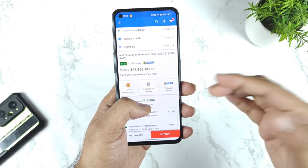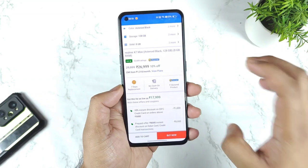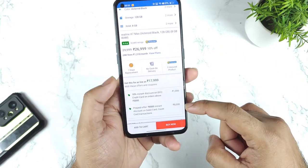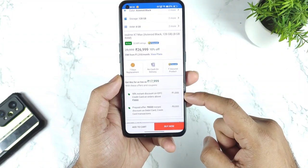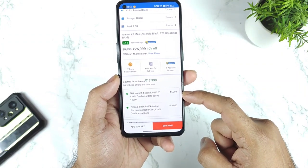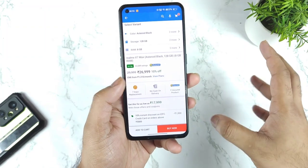The price of this phone right now — there is a huge discount going on on the Flipkart website where you can actually buy this device for 18,000 rupees. You can clearly see 8,000 rupees instant discount using any bank cards, and an extra 1,000 will be available for IDFC card. So if you don't have an IDFC credit card then you will get the price around 19,000 rupees.